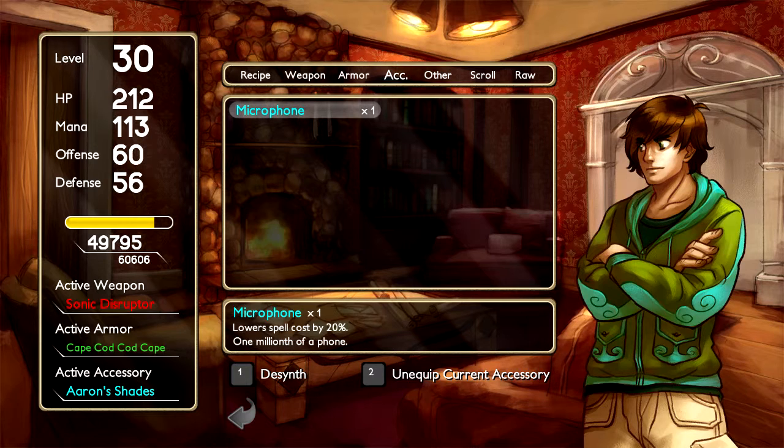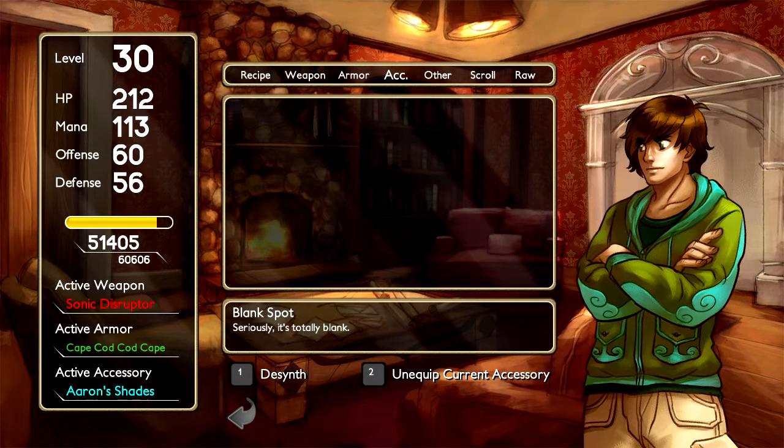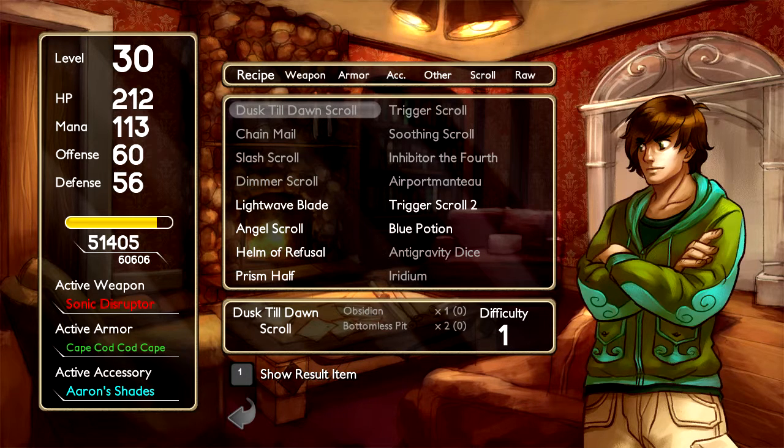What I had last time was this microphone — lower spell cost by 20%, and I liked what that did. However, I've now switched over to Aaron Shades, reduced spell cooldown by 40%, which we got from defeating Aaron. That makes battles go by a whole lot faster. I was also using the time to level up — I think I was at like 26 or 27, but I'm a couple levels higher now.